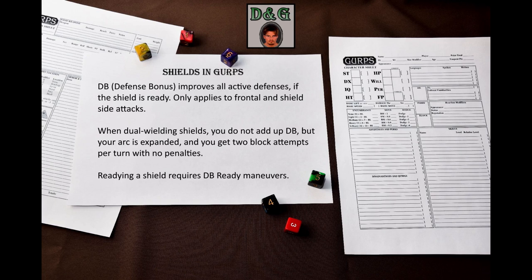Not only does the shield provide an active defense, but it also improves all other defenses. If you have a ready shield – emphasis on ready – add its defense bonus to any dodge, parry, or block against any attack that came from in front of you or from your shield side. The fact that a shield's defense bonus improves your block defense with the same shield often seems confusing to new players. Defense bonus typically ranges from 0 to 3, but it is possible to get a larger bonus with magic and certain optional rules.